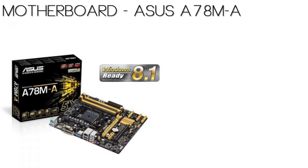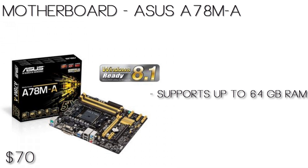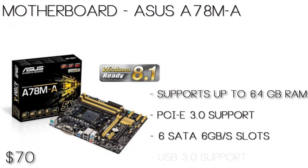Now for the motherboard, we went with an ASUS A78M-A micro ATX board. This motherboard is also very good for the price — it comes in at $70. It actually supports up to 64GB of RAM and it has a PCI Express 3.0 slot, so if you ever want to add a graphics card to Crossfire with the integrated graphics, that's always an option. It also has a normal PCI slot, 6 SATA 6.0 slots, and USB 3.0 support. The one negative about this motherboard is it does not have SATA 3.0 slots, and most SSDs do have a SATA 3.0 interface, so if you ever want to get an SSD it may be difficult to find one with a SATA 6 interface.